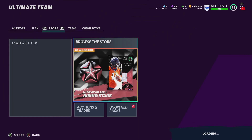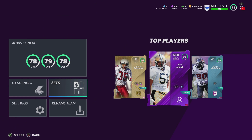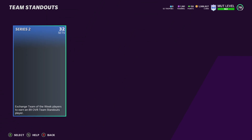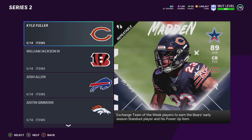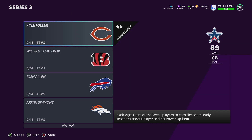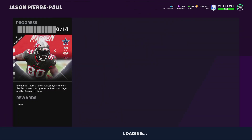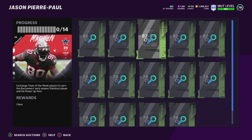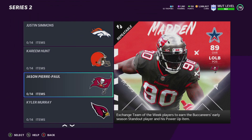Now, Team of the Week collectibles — I've been saying it for so long — and yes, they have gone up in price, which is what we expected because Team Standouts uses Team of the Week collectibles. NFL Standouts right here, as you can see, includes Kyla Fuller, William Jackson, and others. Looking at the sets, it uses an 86 to 88 overall collectible, and so on, so the Team of the Week collectibles are actually somewhat valuable.